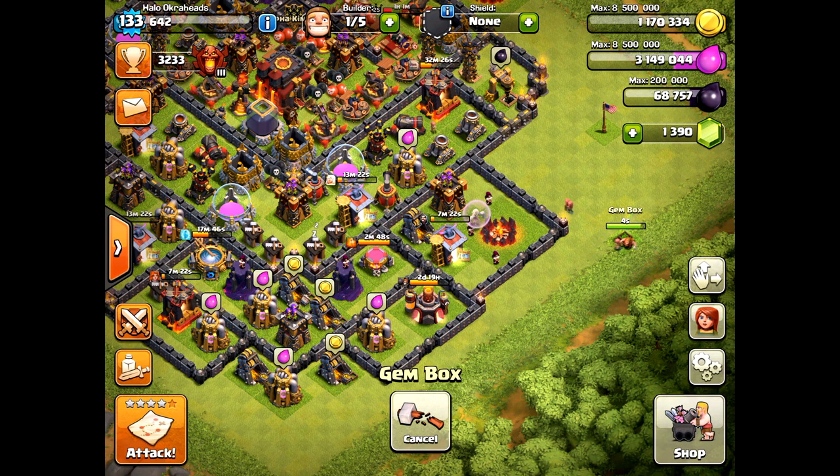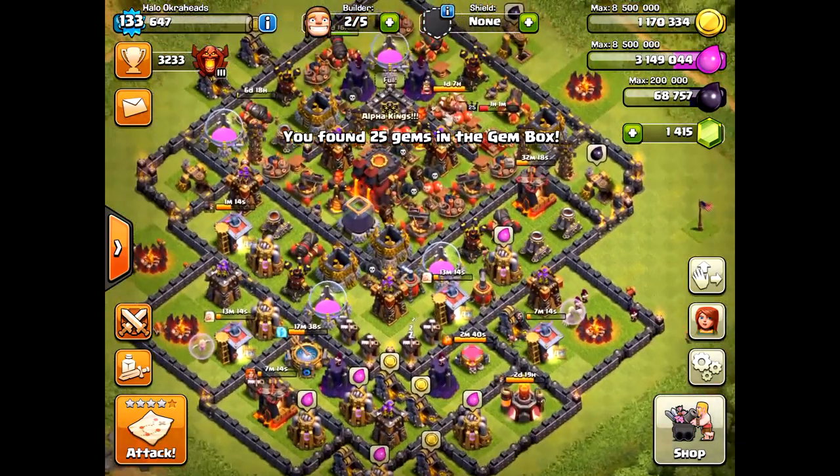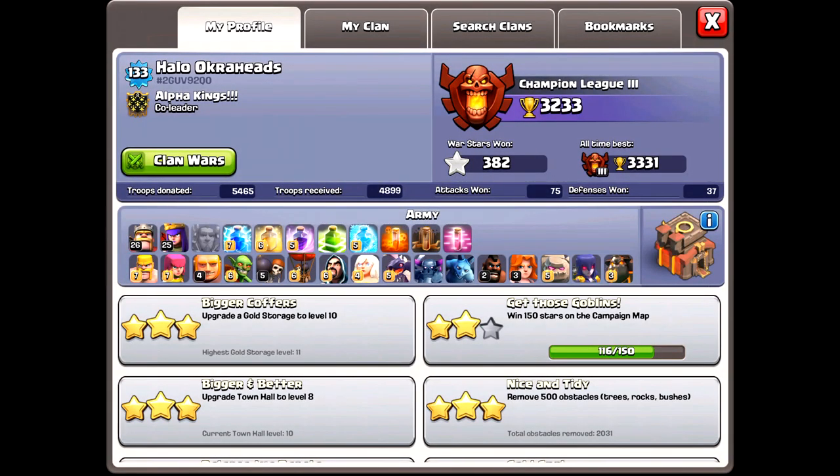With this strategy, you will get 25 free gems as quick as one day, and the most I've ever had to wait was about four or five days. It definitely works without a doubt — it's not a scam. Try it out and you will see the magic happen.